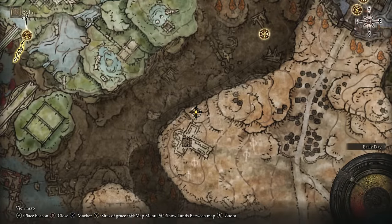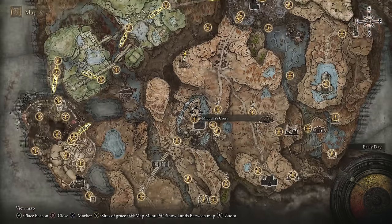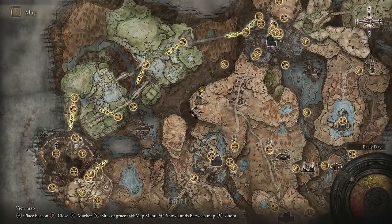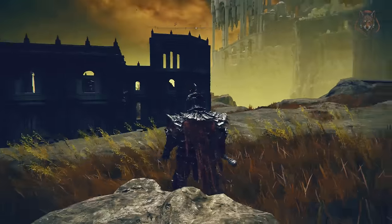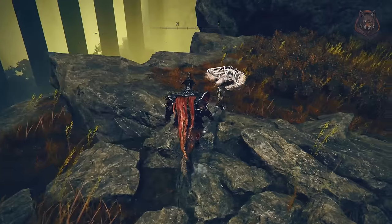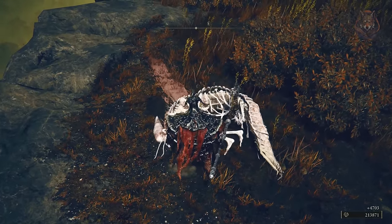If you've messed up like I did, don't worry — you can still get the armor, as Moor is still alive at the original site of grace. Unlike some other NPCs who disappear when you burn the tree bud, he is not one of them. Talk to Moor, then head to the Church of Crusade and find the Kindred of Rot. This is where his body would normally appear if you did the quest correctly, but the Kindred of Rot is still here — just find it and kill it.